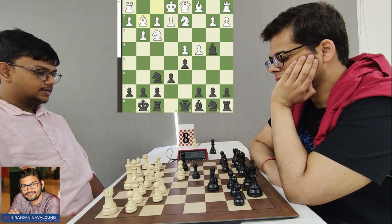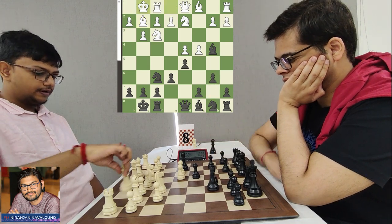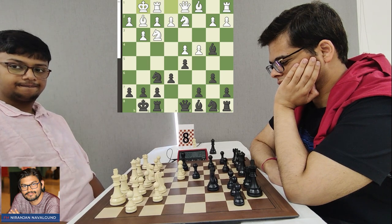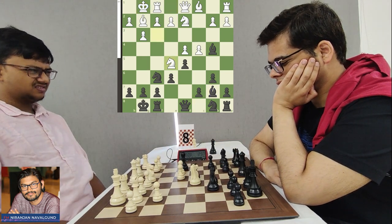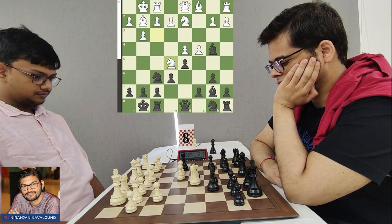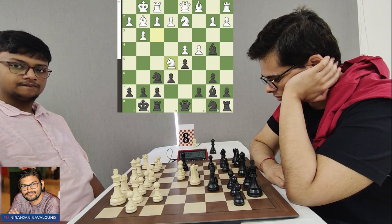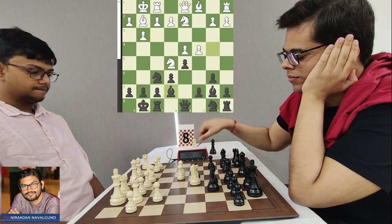Sahil plays castles and after Bishop G2, he has different options: D take C4, B6, and he goes for B6. He wants to develop his C8 Bishop to B7. Apart from Bishop B7 there is also Knight D7, but Bishop B7 followed by Knight BD7 makes sense. In this position Black also has many options — Bishop E7, Knight D7, Queen C8 — all connected with the goal of completing development and connecting the rooks.